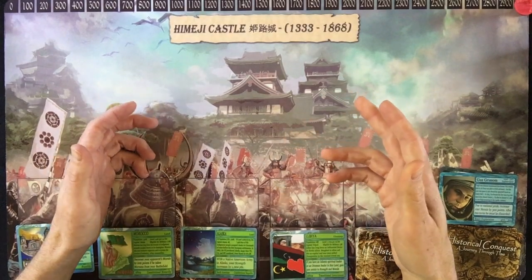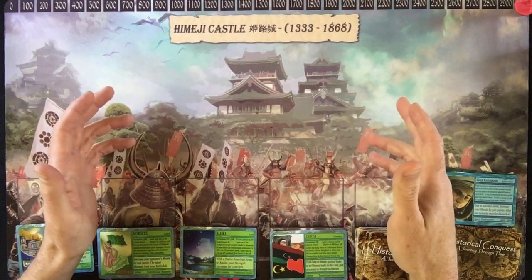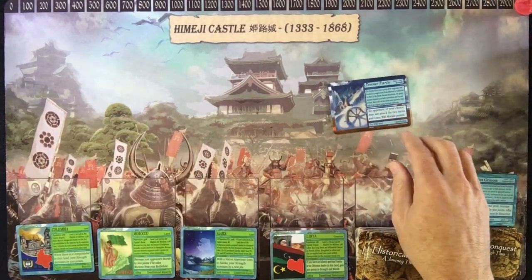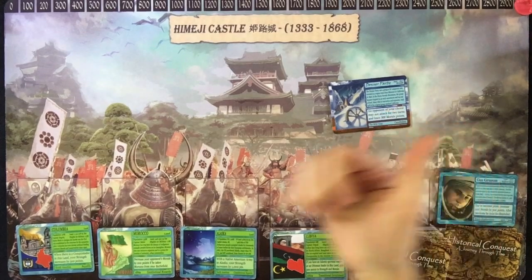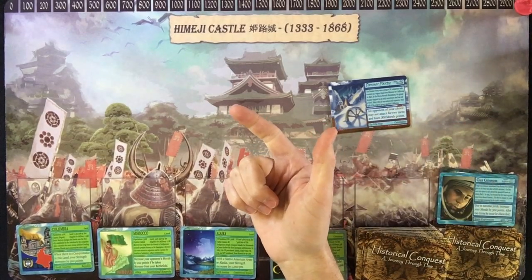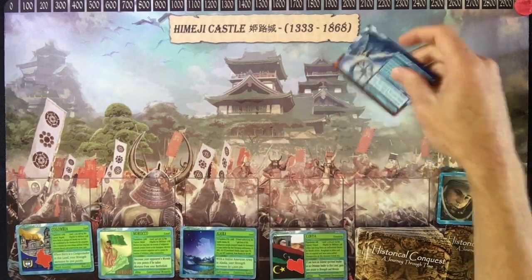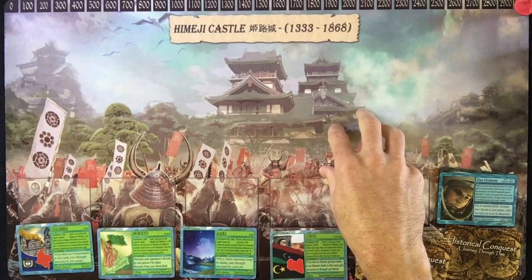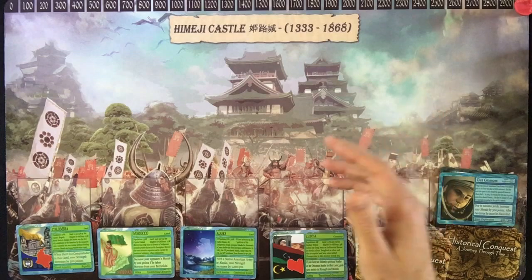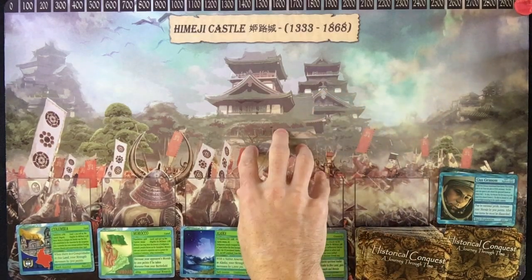There are always new decks coming out. The new one coming out hopefully this month is Mount Vesuvius. Mount Vesuvius has a lot of what are called Downer cards, like the Donner Party, but based on Mount Vesuvius. The Galveston Hurricane, which was the worst hurricane ever and occurred in the year 1900. The Colony of Roanoke — really interesting things that happened that not many people know of. That's what we focus on with this game.